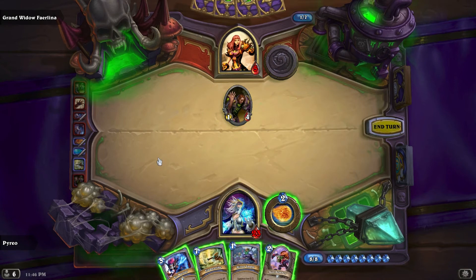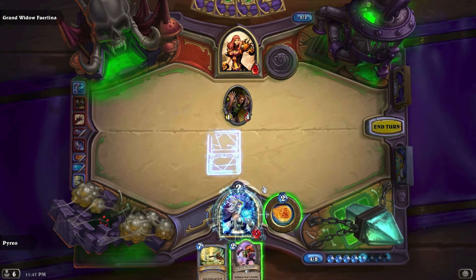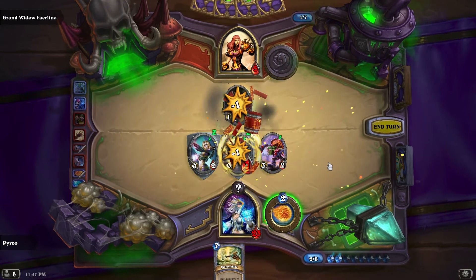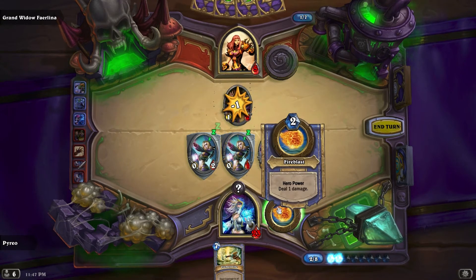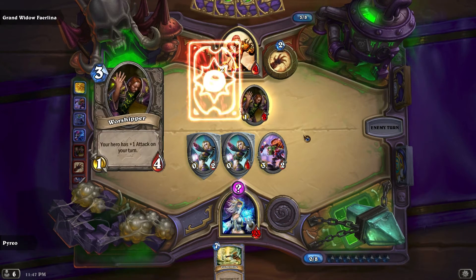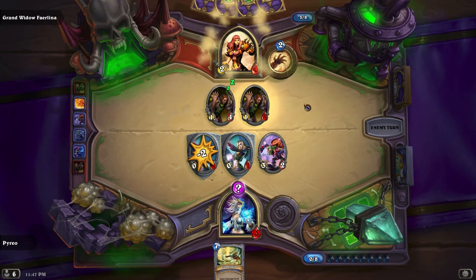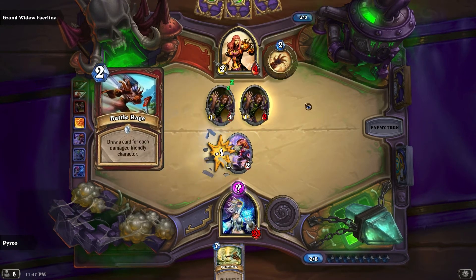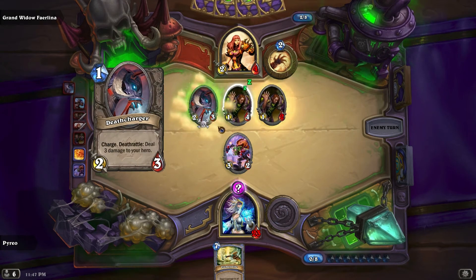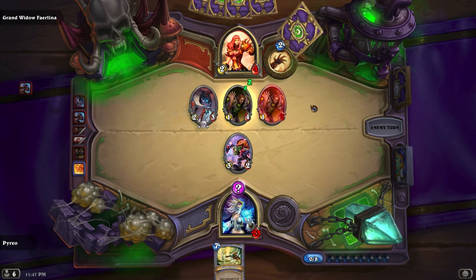We have the mana, so let's put up an Ice Barrier, Mirror Images, and the Mad Bomber. She's only got four health — we've got this, guys! I believe. Heart of the cards — I want everybody watching on YouTube to believe with me that we can pull this off. It's fine, nothing too bad. She's only drawing cards, she can't do anything else.